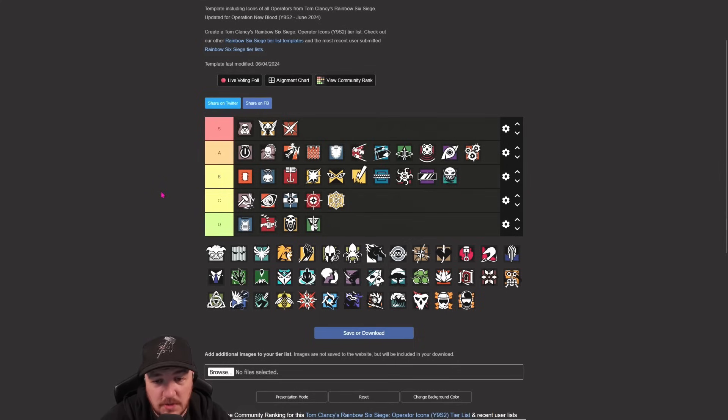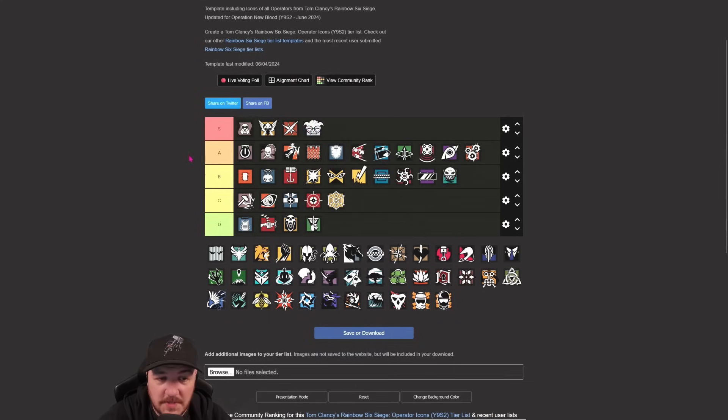Ela probably just comes into B now. Used to sit around C. Got a shield, the gun is good but the recoil is a bit bouncy after about eight bullets. Having impact grenades has buffed her up. One of the key things as a roamer is being able to open hatches or rotates to get out of the way - Ela now has that ability. So she's now higher up on the tier list.